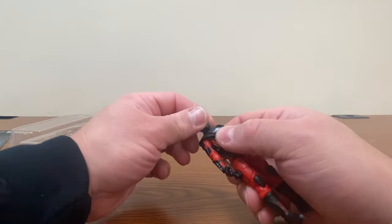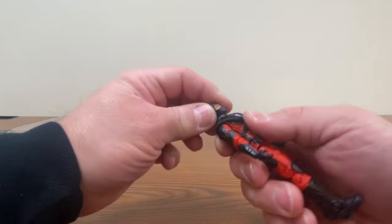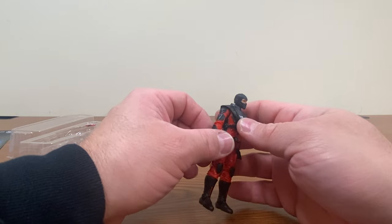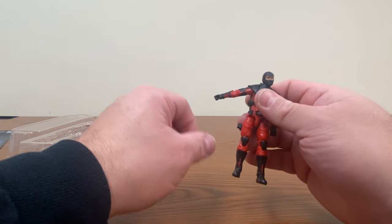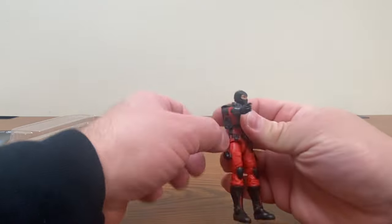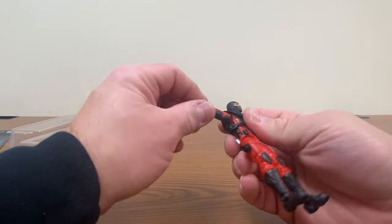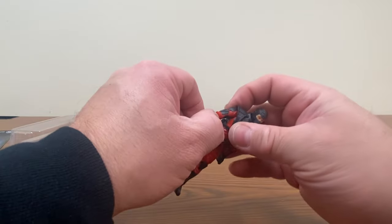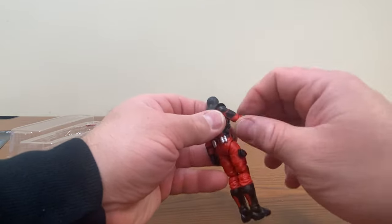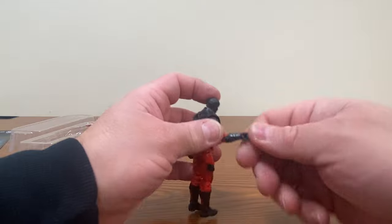Articulation-wise, we've got the ball joint in the head that allows for looking up and down. I don't seem to be getting any kind of movement in the neck, which I didn't really look at when we took it off. The arm goes up a fair way, though it does feel like it might be hindered by the armor. You can go forward, you can go back, you can kind of go out. The armor itself does kind of hinder movement. He's got a single joint in the elbow, and there is a pin in there so you can turn it. No separate bicep cut, however. The fist does have a peg but no hinge.